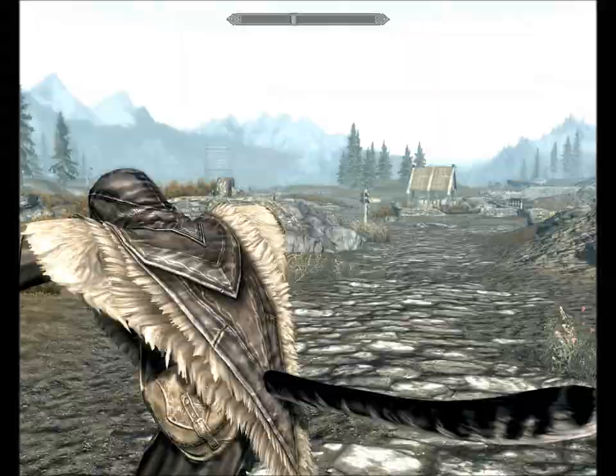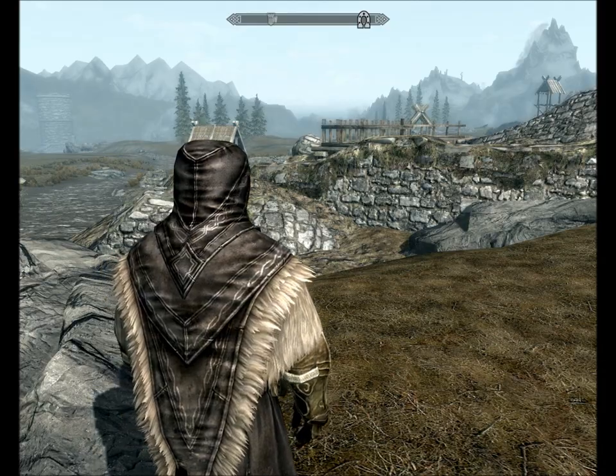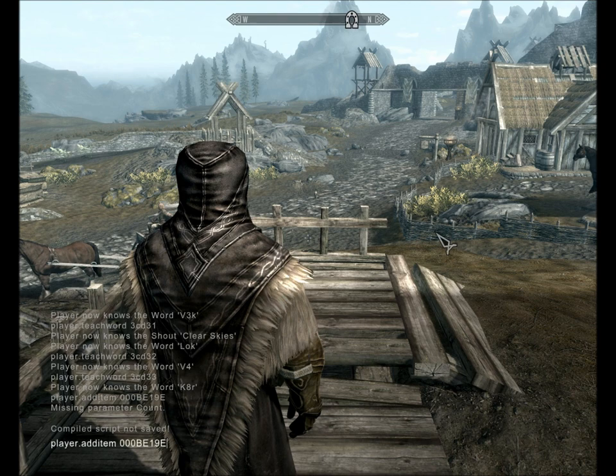OK, let's see this now. I'm also going to be showing another video making a request form where you can ask for any item you want — any ingredient you can't find, any weapon. For example, an enchanted elven dagger: player.additem 0001B9E — and then how many you want, like 2.